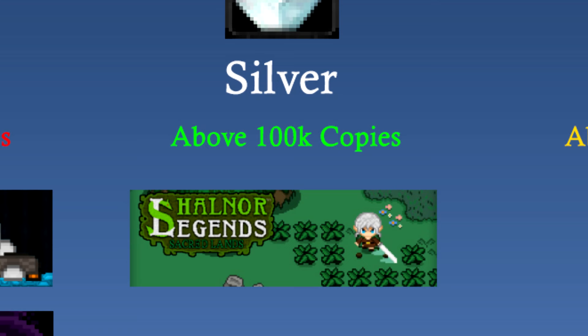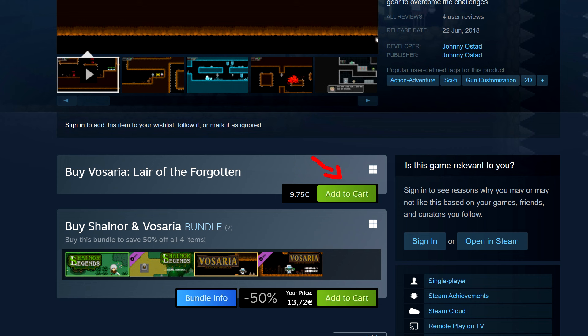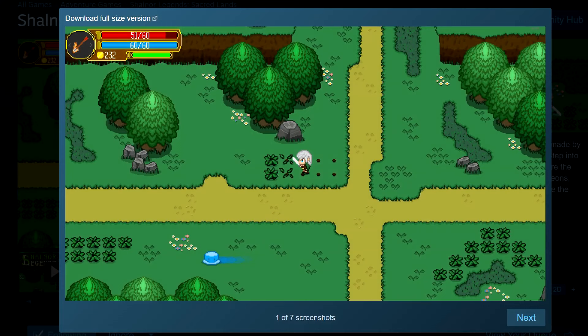The first thing we need to do is find out why this game did so well while the other ones did not, and we're going to start with the screenshots. Here is a screenshot from one of my bronze tier games. This screenshot doesn't exactly excite you to reach for the purchase button, does it? Perhaps not even the wishlist button. Now let's have a look at the screenshot from my silver tier game — you can already see the difference.